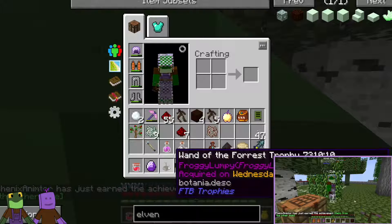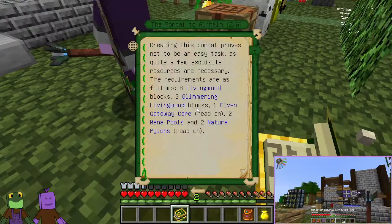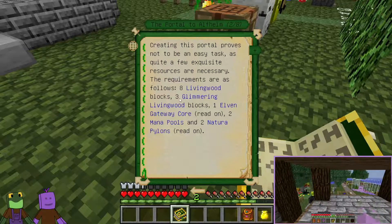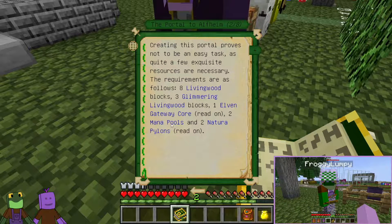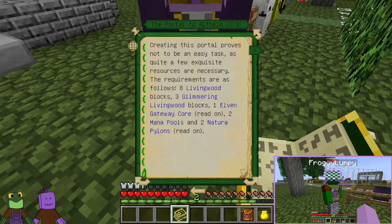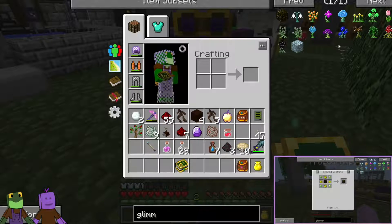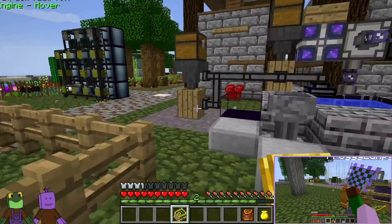So the whole point here — the portal of Alfheim. I need eight living wood blocks, three glimmering living wood blocks, one elven gateway core, which is why I made that, two mana pools which I've made, and two natura pylons, which I have actually made too. The thing I have not made is glimmering living wood blocks. How do we make those? Glimmering living wood: terra steel nuggets, glowstone dust, and living wood. So I need to make those downstairs. We can do this.